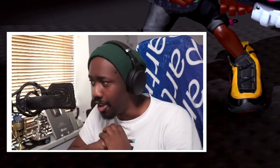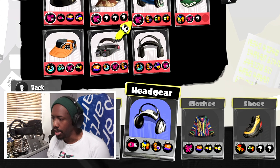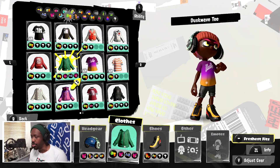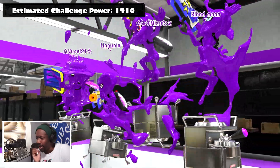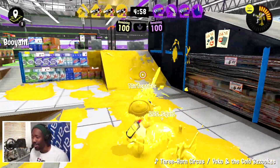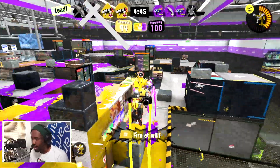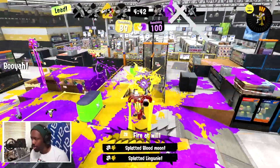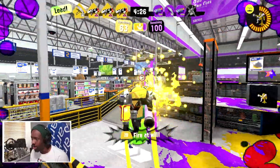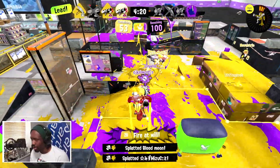My goal today is to try and snipe at least two guys out of their inkjet while I'm in my own inkjet — if I could do that, that's gonna be baller. I'll swap swim speed for special power up. Surprisingly, there's not a lot of ballpoint being used. Going inkjet straight away — oh, I shot him out! Oh, a nice little direct there!